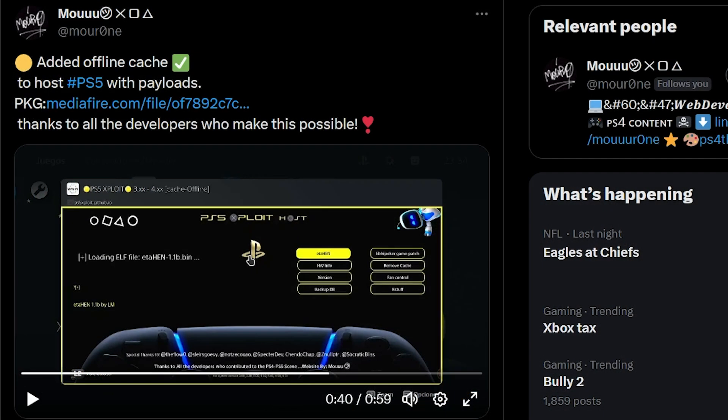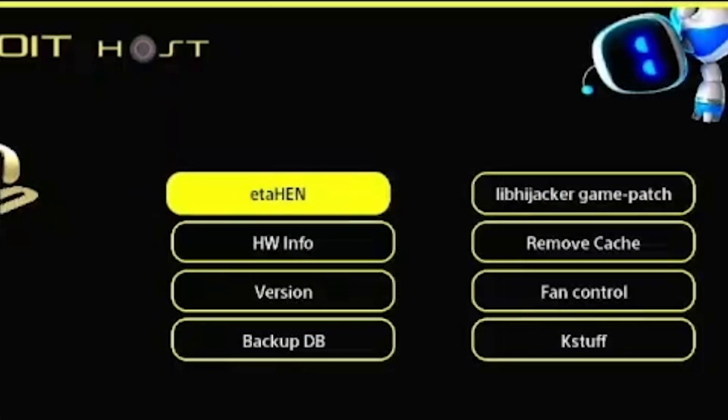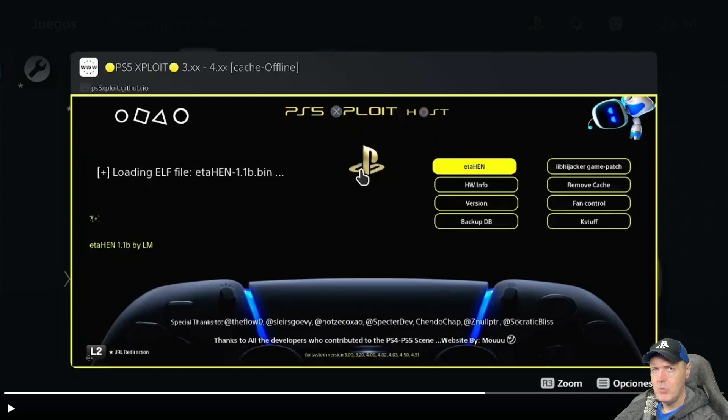I saw that this developer has added an offline cache to host the PS5 jailbreak with a number of different payloads. We can see that they have things such as ETA HEN, the hardware version info, and a few other things. What I wanted to do was go ahead and download this and run it on my PS5 so we can experience it together. So let's go ahead and do that right now.